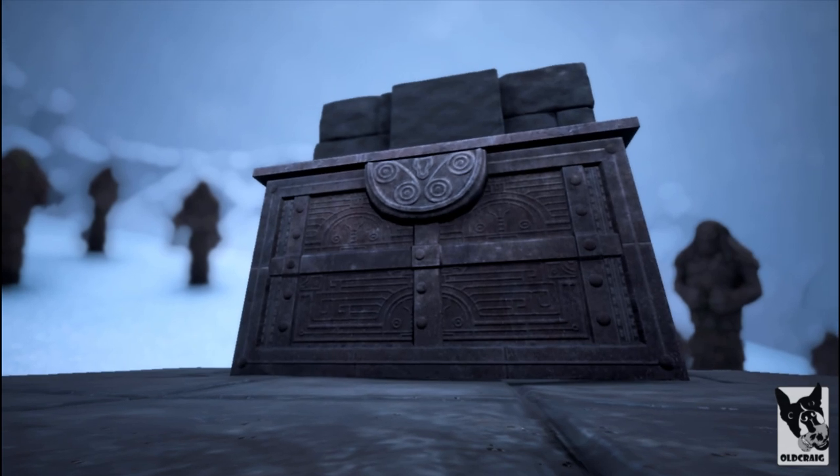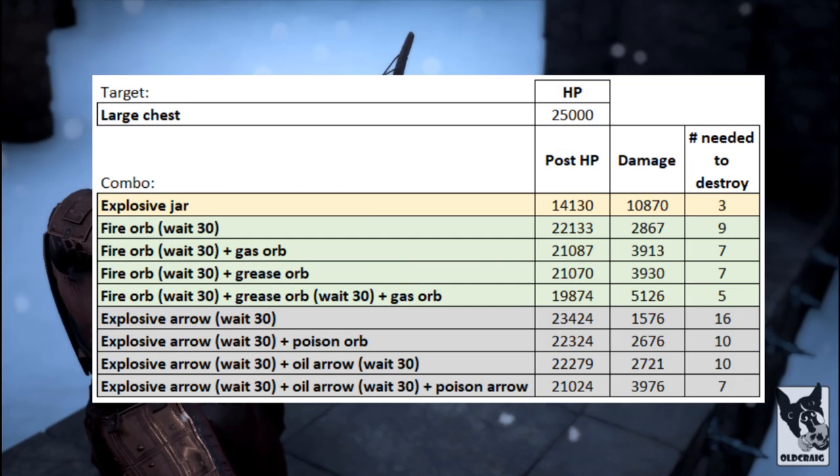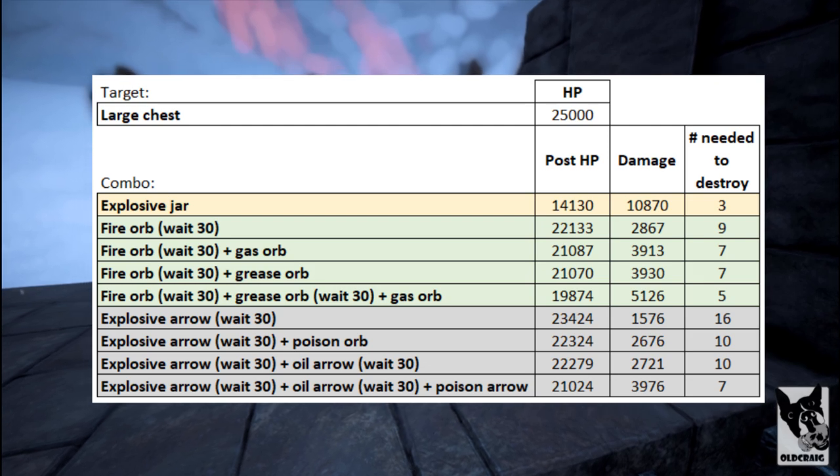When it comes to destroying a large chest, the results are pretty straightforward — all three weapons cause max damage. For a single chest, nine fire orbs can do the trick fairly cheap, but for a cluster of chests, bombs are your best bet.